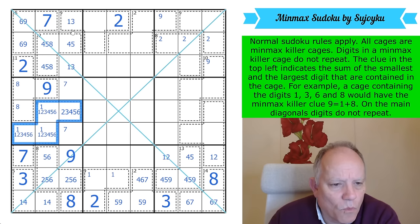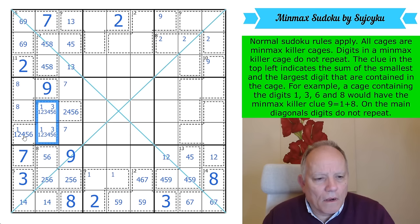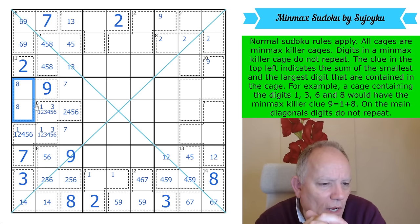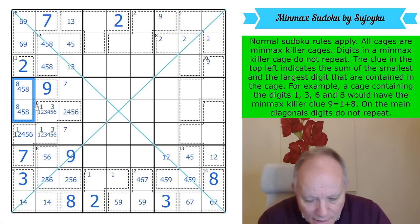There is a 1 in this cage. 1, 3, 9, 8 are definitely used. So 1 is in those cells, 3 is in one of those two by sudoku. These cells don't include 1, so they're selected from 4, 5, 8.